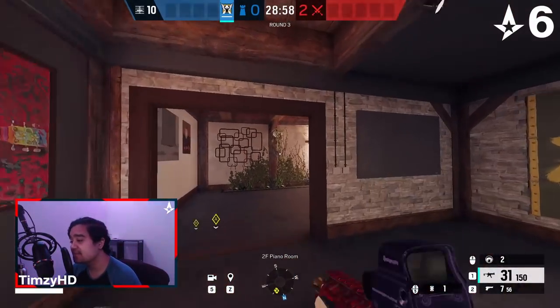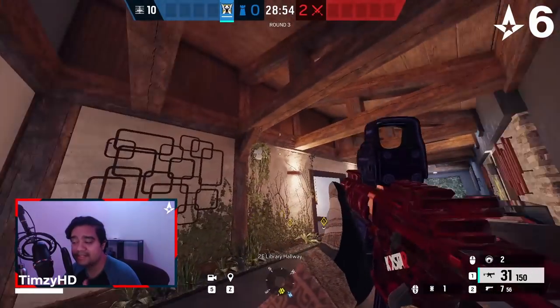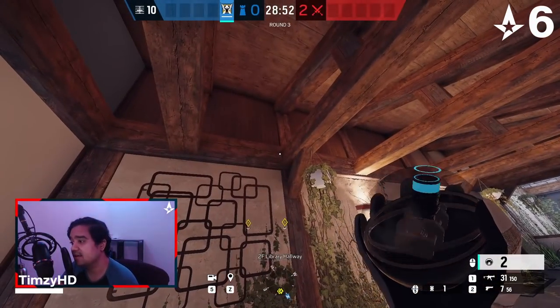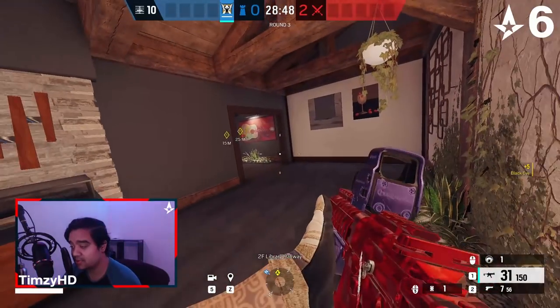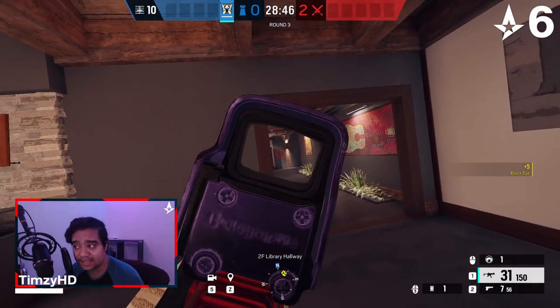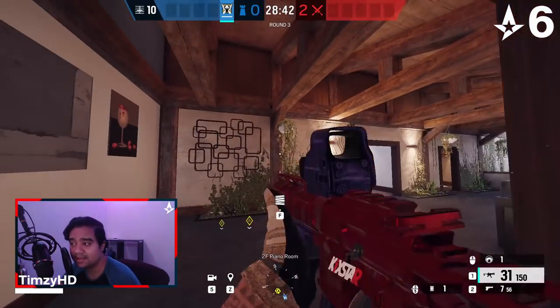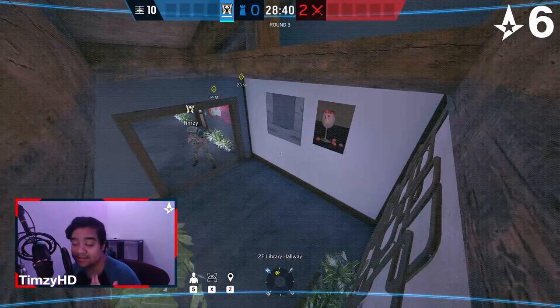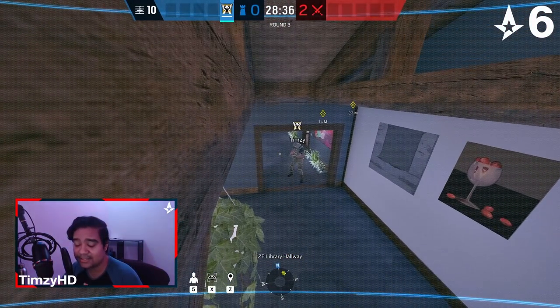This next Valk cam spot is an alternative camera. Instead of placing the one by the library default cam, we're going to place this one right in front of the piano double door behind the second support beam. As the attackers are pushing towards piano double, they're going to be looking into piano and everything around there — they're not really going to turn around to shoot this cam. From this camera, we have all the audio info from them getting close to the piano double door, as well as when they swing that piano double.